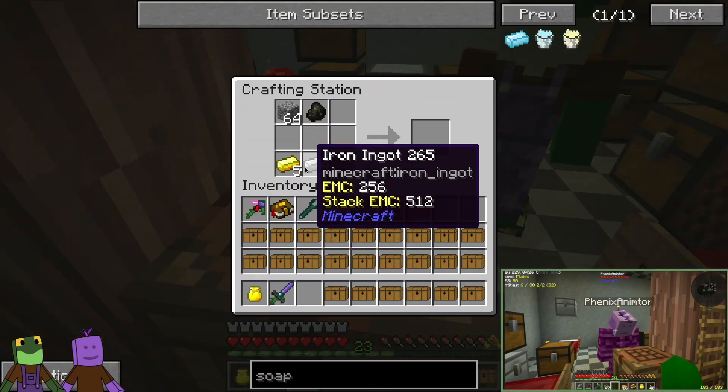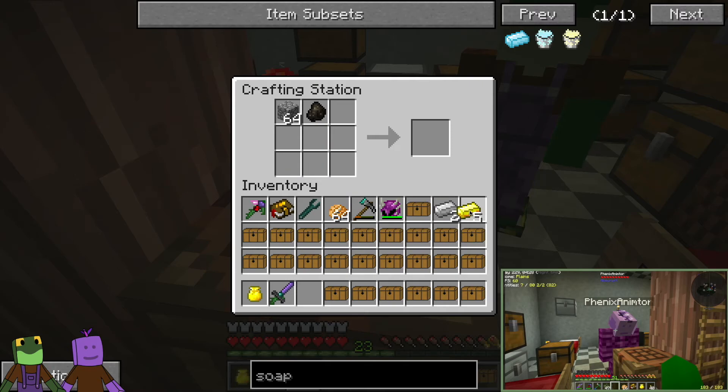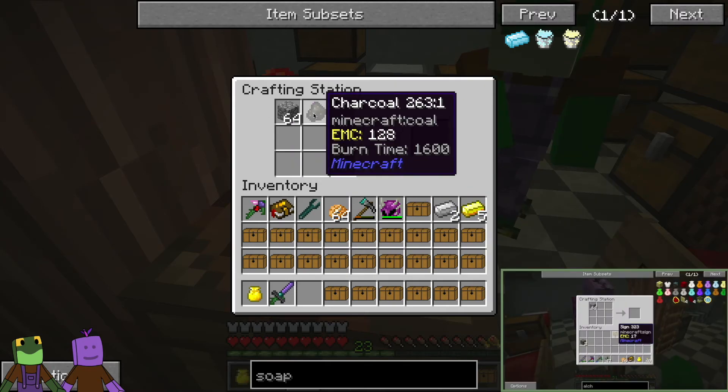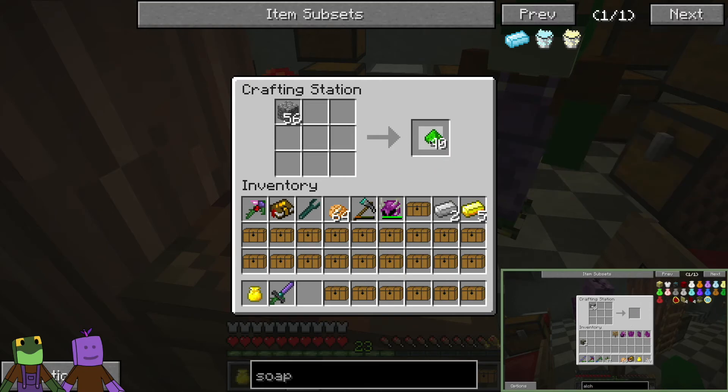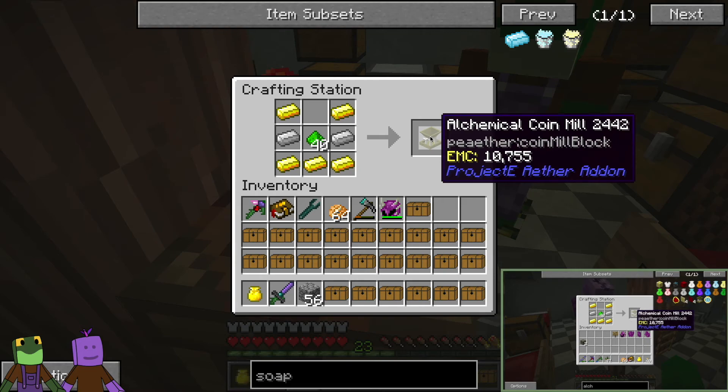So first thing we're going to need to do is take this gold out of here. We're going to place the charcoal in the bottom and fill this up with some cobble, and that's going to make some low conveyance dust. Then we'll place that into the middle and we'll get ourselves the iron and the gold. And there we go — the alchemical coin mill.